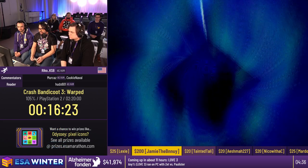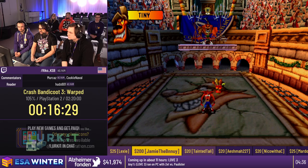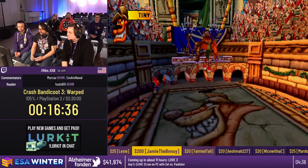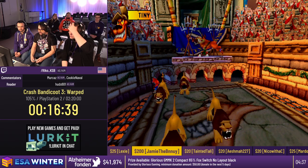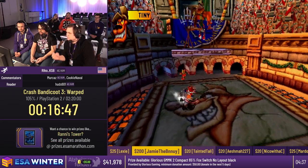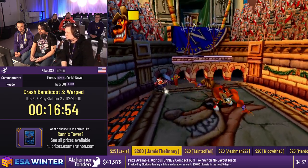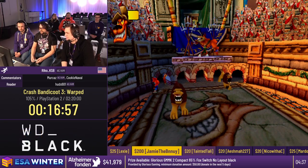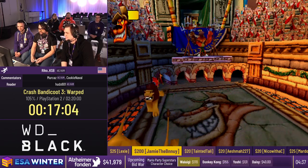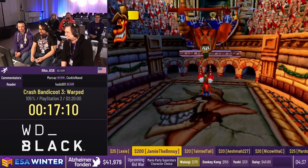Coming up on the first boss fight — this is Tiny. I'm actually going to intentionally wait a little bit to skip the cutscene, because if I skip it too fast the music doesn't play, and the music is really good. He always jumps a certain number of times per phase, and I can use the invincibility frames of spins to hit him immediately. If you stand in the top left corner, the lions just can't hit Crash. In the remake they actually throw cheese at you if you do that — it was so well known in the original that it became a little easter egg.